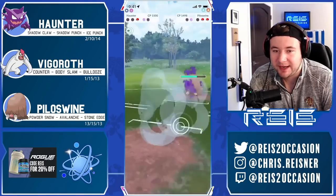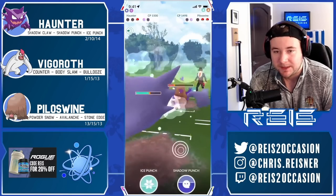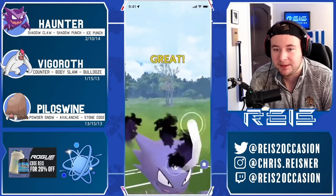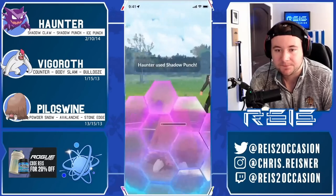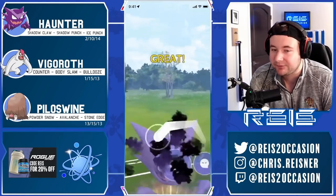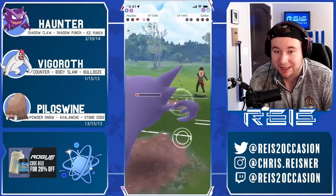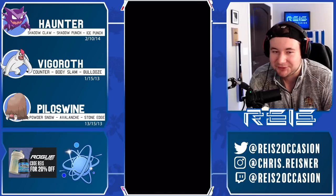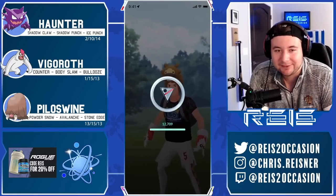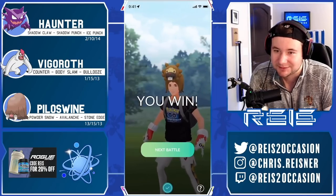I'm just gonna decide to let my own Pyloswine go at this point since their Pyloswine should be relatively dry. I should definitely get to two Shadow Punches before they get to two Avalanches — it's five-four, five-four for Shadow Punch, gonna be six-six, five for Avalanche — so they would have needed several Powder Snows' head start to beat us to double. Then we simply — oh, we actually forgot about the Goldbat! We forgot about the Goldbat, but we tap our Shadow Claw in time to take it out.